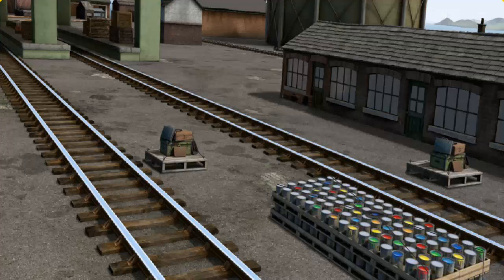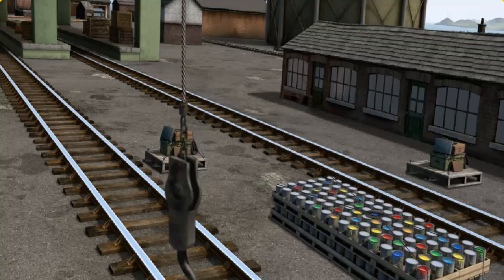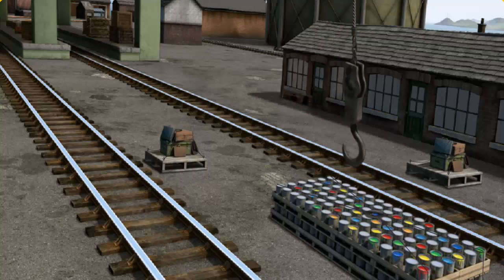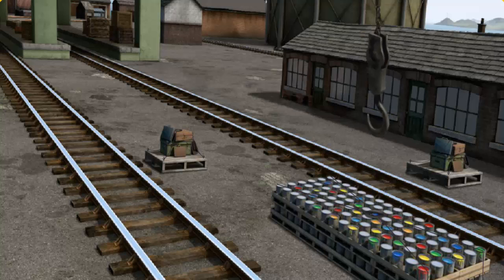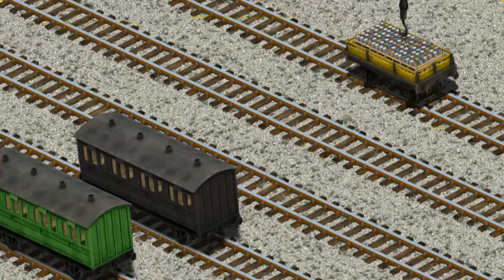Percy must deliver the cans of paint to the Dieselworks. Help Cranky find the cans of paint. You found them! Let's lift and load. Now the cargo must be loaded. Show Cranky where the yellow flatbed is. That's it!